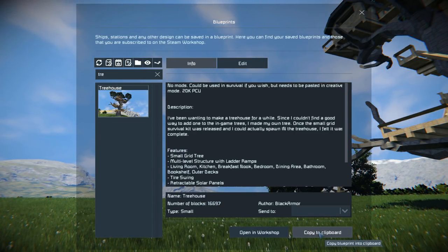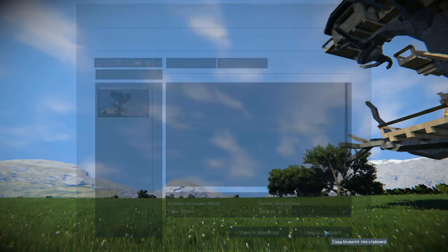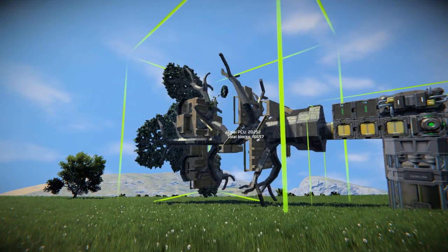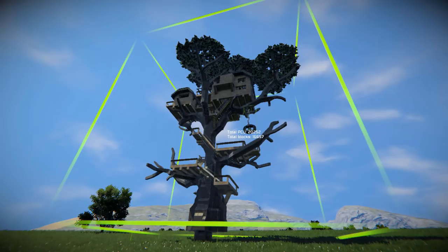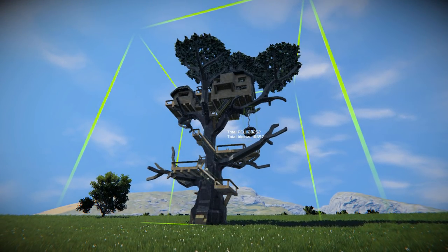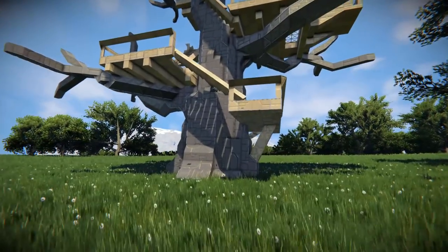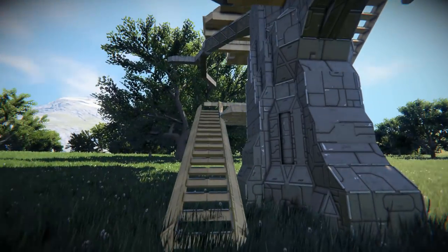Be aware it might be a bit laggy if you're on a low-end system. Then just copy it to clipboard and plop it into your world. Make sure when you spawn it in that you hide all the stuff below the little nut bit - drop it down so the tree decoration is just in the ground, hiding everything underneath.